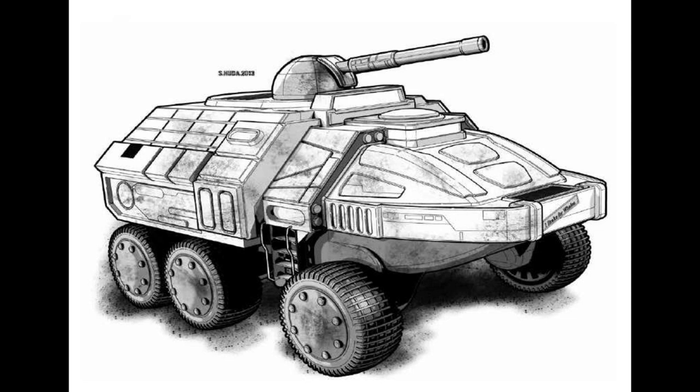A separate version of this was created by the Republic of the Sphere. This variant sacrifices the infantry bay for a larger light fusion engine, allowing it to reach a top speed of 96 kph. It retains the ER medium laser and actually increases the weaponry by adding a pair of light machine guns on the turret. It is protected by 7.5 tons of heavy ferrofibrous armor and an Angel ECM suite, with full amphibious equipment also present. However, the most deadly feature of this variant is the drone carrier control system, which allows operators to control up to 4 drone mechs or vehicles like the Revenant.